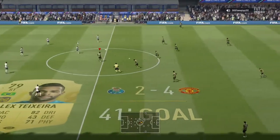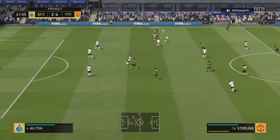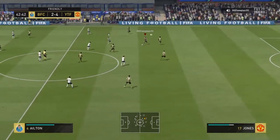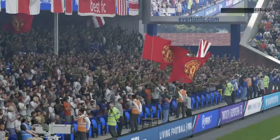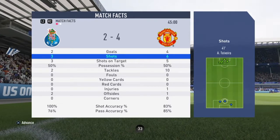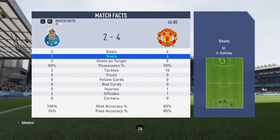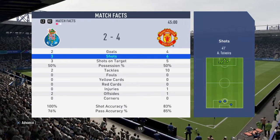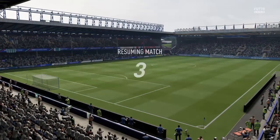He brought on Alex Textera — the Brazilian Chinese league player. Jones makes a name for himself and gets a goal as well. That's the end of the first half. He's had three shots, three on target, two goals. I've had six shots, five on target, four goals. Fifty-fifty possession. I've had ten tackles and one injury.